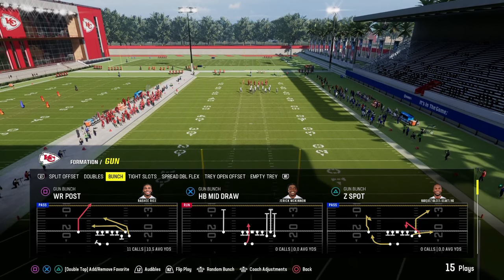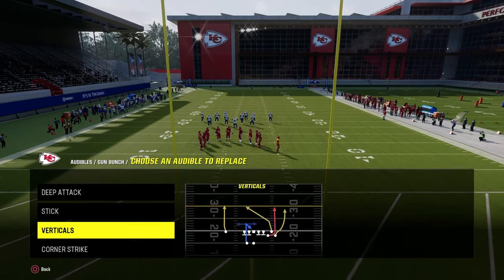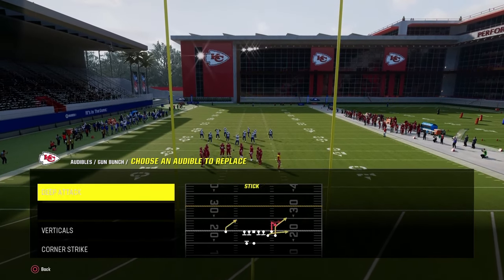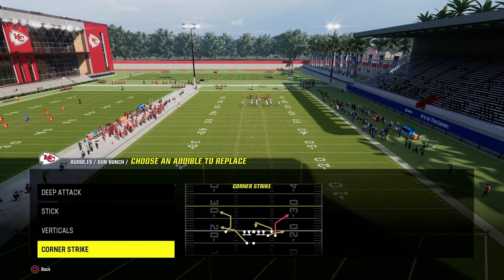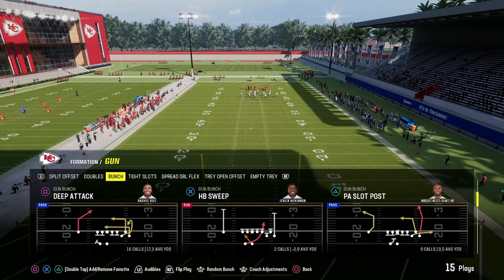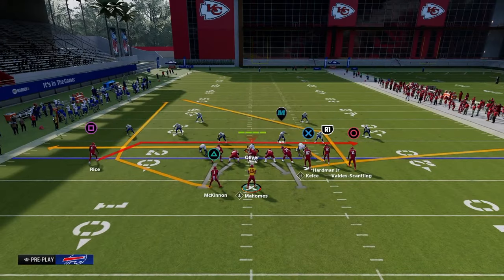For this mini scheme, what we're going to do is set deep attack in our audibles, stick in our audibles, verticals, and corner strike. These are the main bread-and-butter plays. If you wanted to put deep corner in here you could, but I think corner strike is really the better play. And we're going to be basing out of the play mesh post.